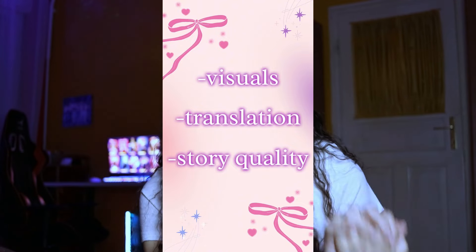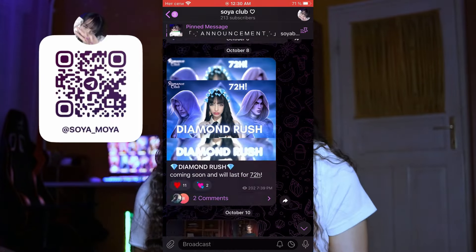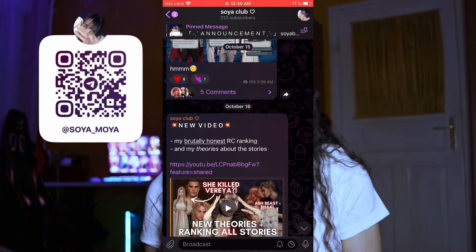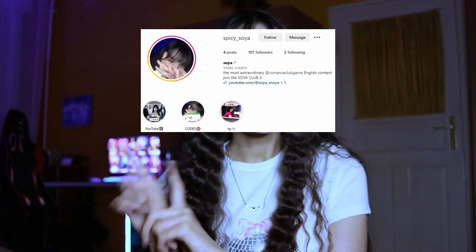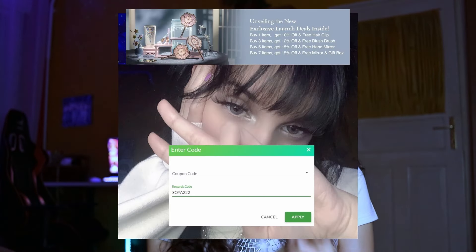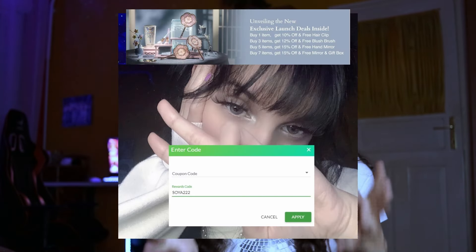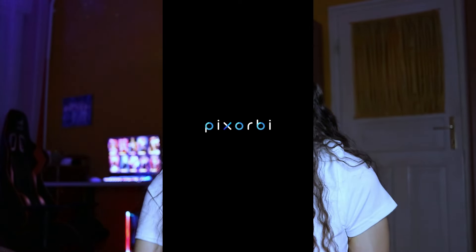Before we get into it, don't forget to join my Telegram channel, The Soya Club — my Romance Club community. We now have more than 200 members and I'm so grateful. You can also check out my Instagram if you're interested. I also have a YesStyle and Flower Nose code — the coupon code is SOYA222 — you can use it to save some money on an order. Now let's see the games!